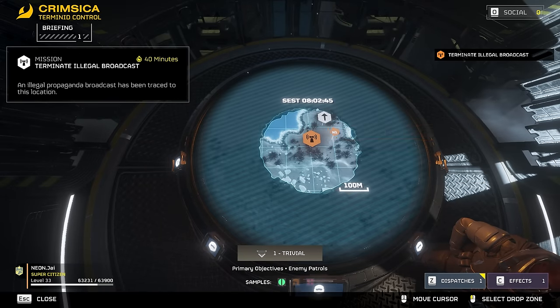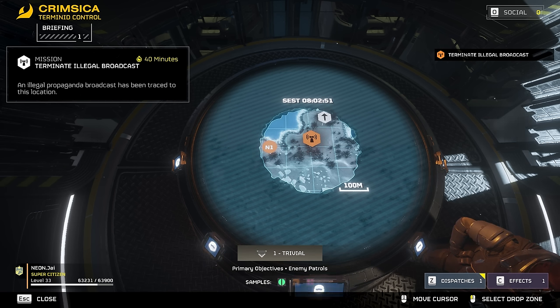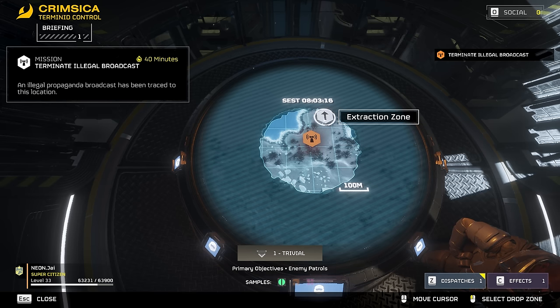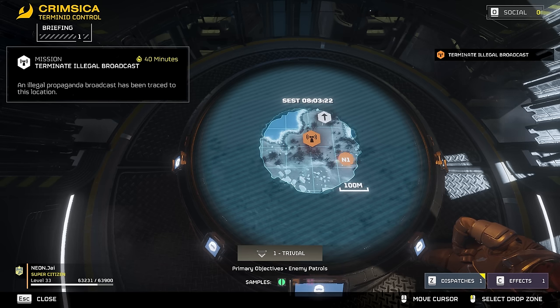You want to load in somewhere on the edge of the map — mostly because you want to go around it and make sure that you can grab all the points of interest along the way. There are not going to be points of interest near the objective or the extraction zone, so we want to land on the edge and just go around and pick up all the points of interest along the way.